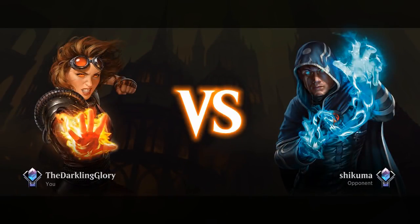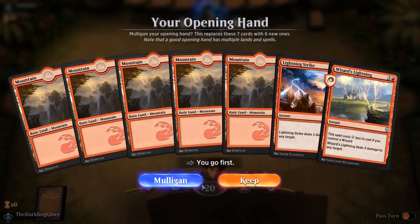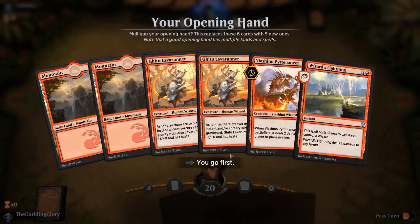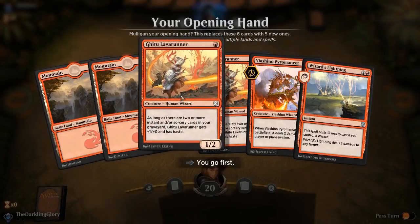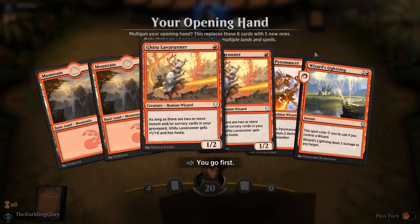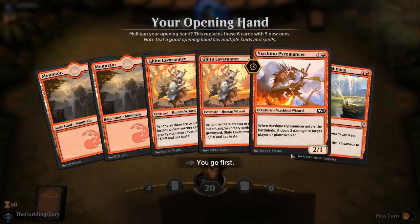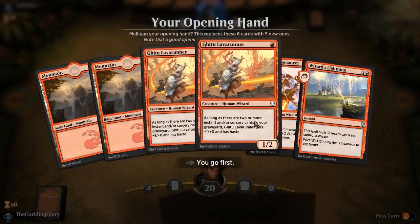Third and final match — hopefully play against something that is not just completely engineered to destroy Red. Also, I'd appreciate if we didn't have to mulligan so much. This hand is great. Even if we miss on lands, we can go Lava Runner, Pyromancer, Lava Runner, Lightning — just really clear out their stuff and hit a lot. We go first too, so being on the play is great. Opponent's mulling over there. It's funny that the same artist did both of these very red cards even though they weren't in the same set.